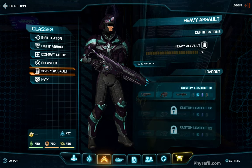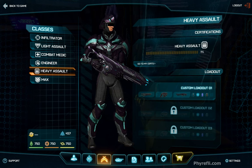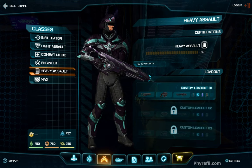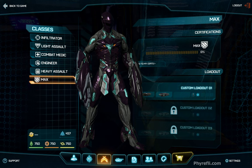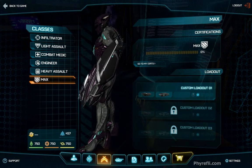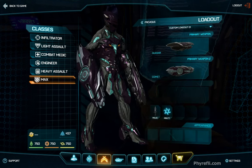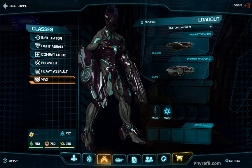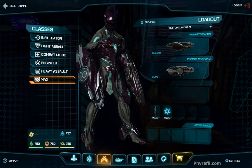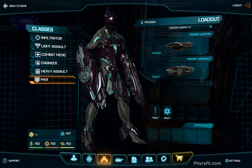Heavy Assault is heavily armed and armored — its special ability is a shield which takes damage before it comes through to the armor. It also comes with an anti-vehicle weapon which can be upgraded to lock on. Finally, we've got the Mechanized Armored Exoskeleton, or MAX — the most heavily armed and armored infantry class in the game.